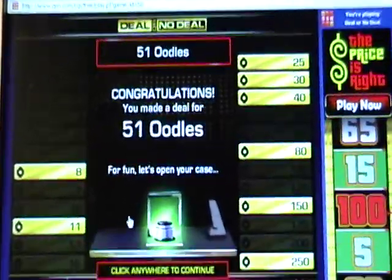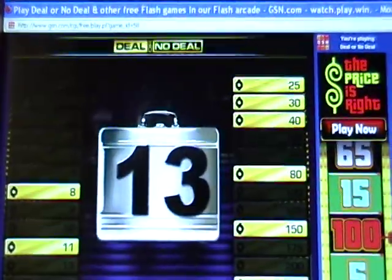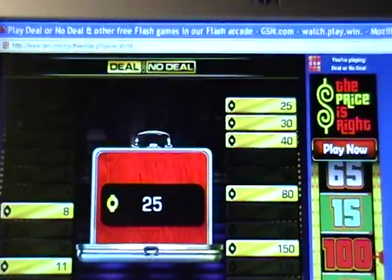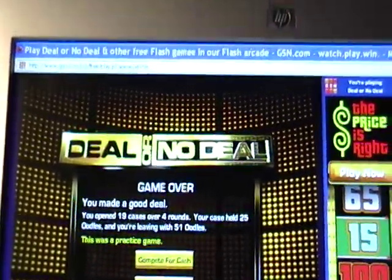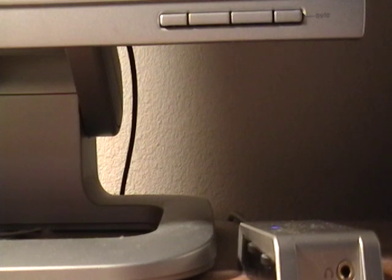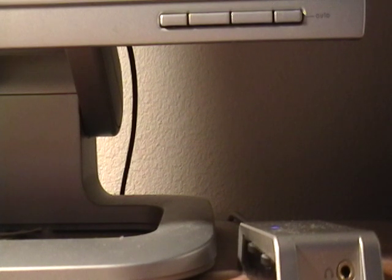Let's open my case. Good thing I made a good deal. So I am leaving with fifty-one thousand dollars, and I think it's one thousand. Now my total is one billion thirty-seven thousand five hundred eighty-two dollars. So that means we have cracked a million dollars in my Deal or No Deal project.